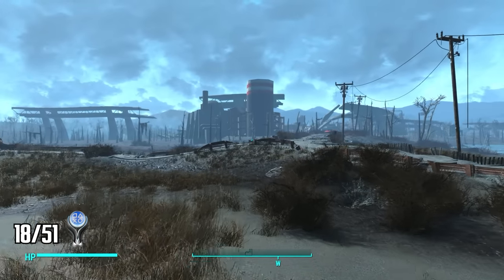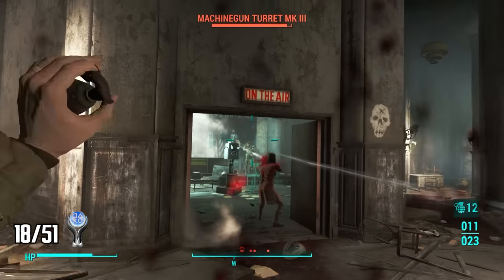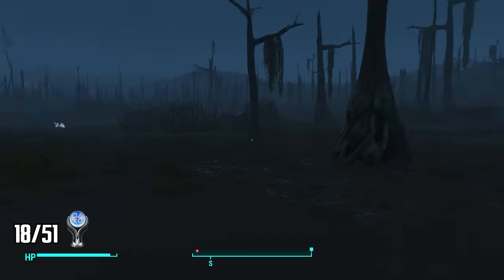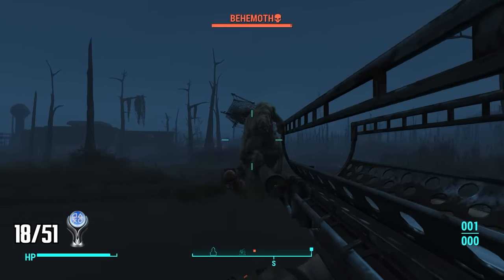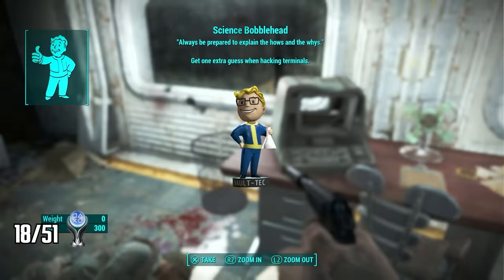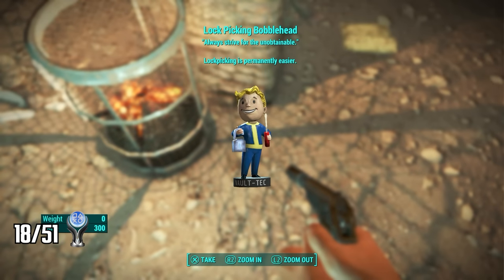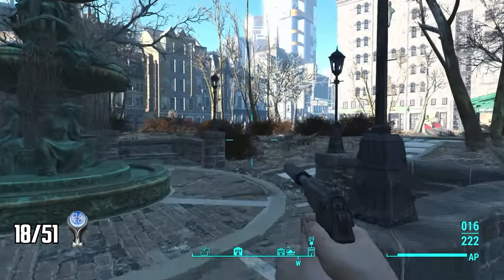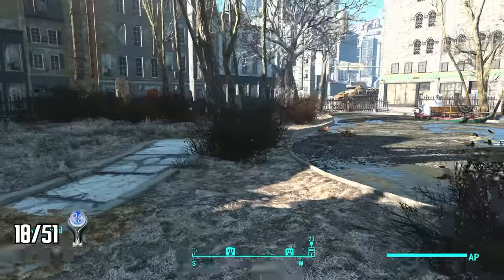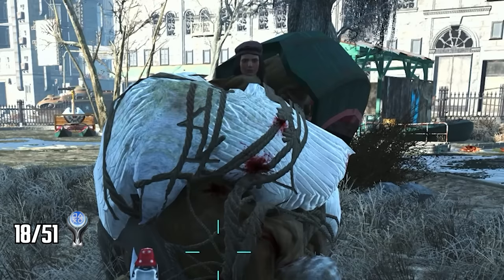Just west I find a building with a large red and white striped chimney — inside I find a Tesla Science magazine and the Endurance Bobblehead. At Gunners Plaza I take out a bunch of gunners and their leader Rider and find the Small Guns Bobblehead. On my way to the next one I'm caught off guard by a Super Mutant Behemoth. I make my way to Vault 75 for the Science Bobblehead, Parsons Insane Asylum for the Charisma Bobblehead, and Pickman's Gallery for the Lockpicking Bobblehead.